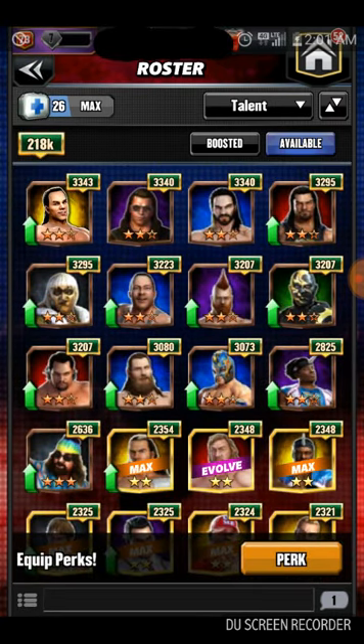HBK is hands down my New Gen Showboat. My Showboats are set: Andre as Legend, Enzo as Modern, ABA as Attitude Era, and HBK as New Gen. He was a free-to-play unit given out, and you also had a chance to get his three-star variant or a three-star silver fuse-up during his event. If you started playing during that time, he is a more viable unit than John Cena.